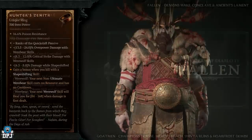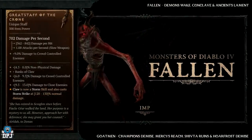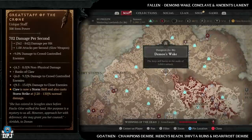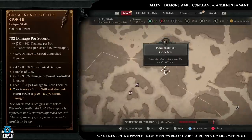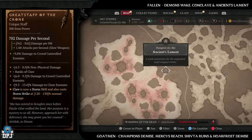Starting with the Great Staff of the Crone — this one has increased drop chances from fallen enemies and golem enemies. For fallen enemy dungeons, I recommend farming the Ancient's Lament, the Demon's Wake, and the Conclave. The Demon's Wake is definitely my favourite of the three, but all three will offer plenty of fallen enemies for you.